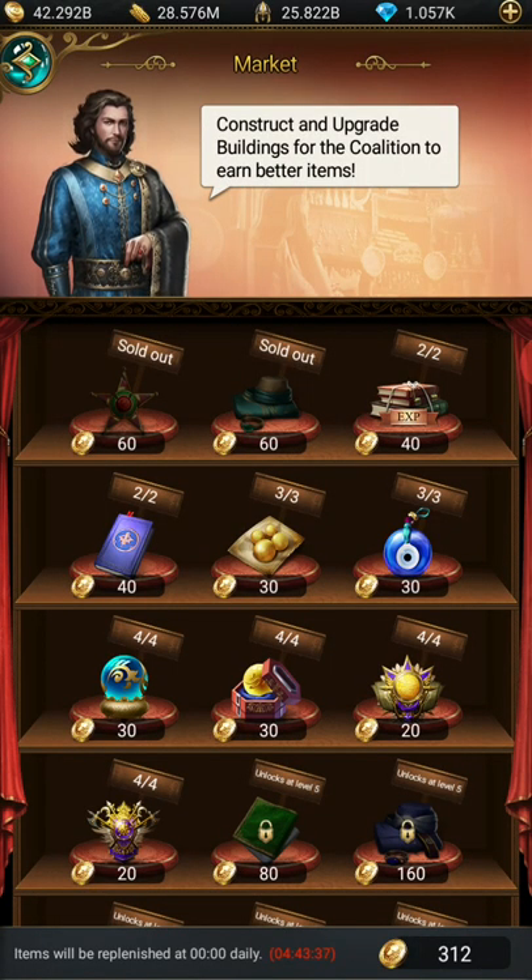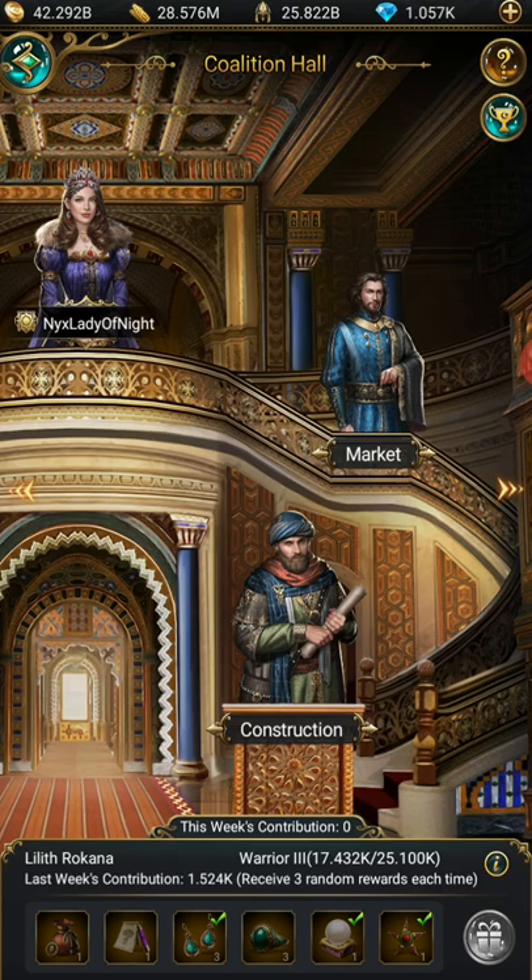From there, you can always go into the market. I've bought two things in the market. Each one has a set number that you can buy — this is just for you. Once you buy that certain amount, it'll be sold out until the next day.